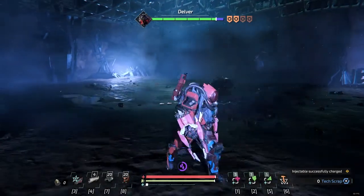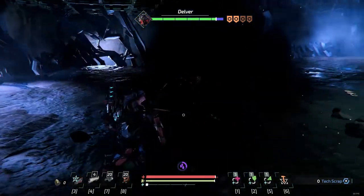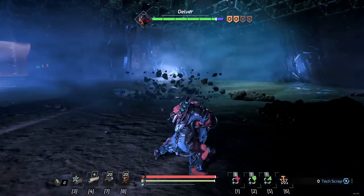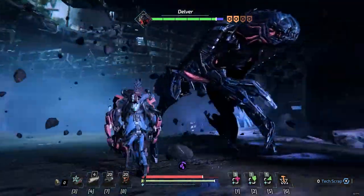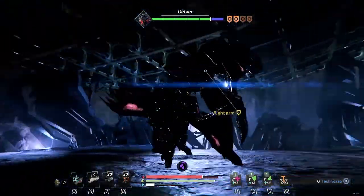Otherwise, just target his unarmored limbs, usually his legs, and go from there. Because otherwise he's just going to do that attack pattern and delve underground. Strafing usually does the job, and if you don't feel like dodging out of the way of his leap on the third one, you can just block it and mitigate most of the damage.